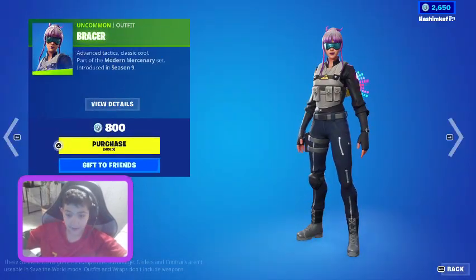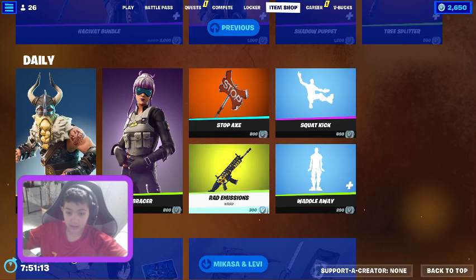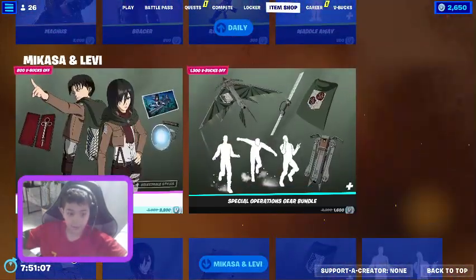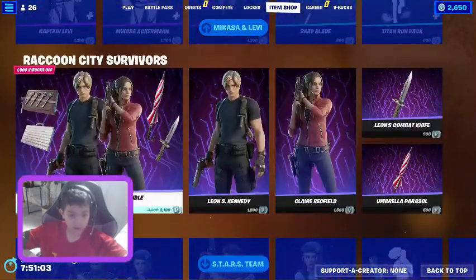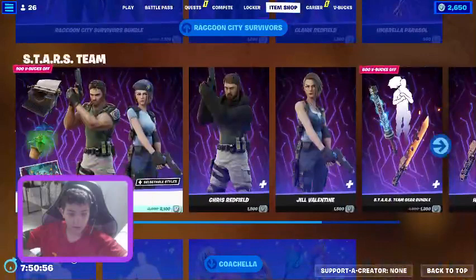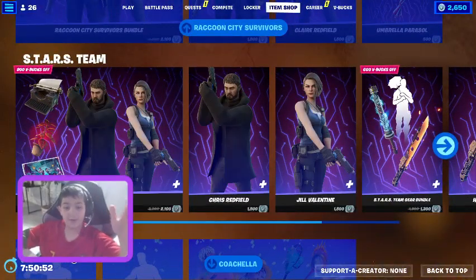We got Bracer Stop Axe, Squat Kick, Rad Emissions, and Waddle Away. And of course Attack on Titan, Raccoon City Survivals bundle, Coachella, and Stars Team bundle.